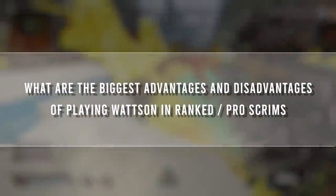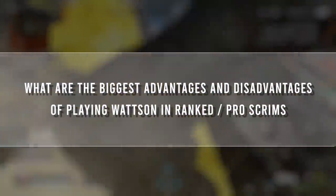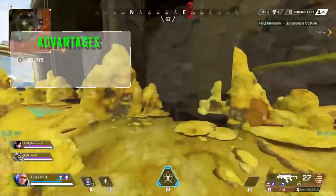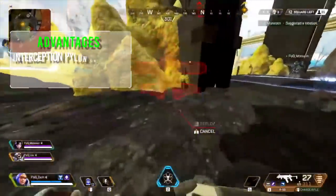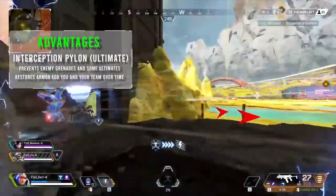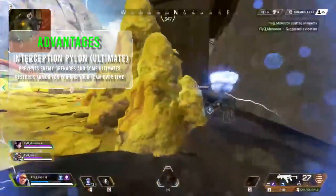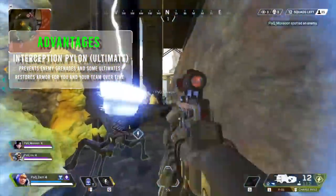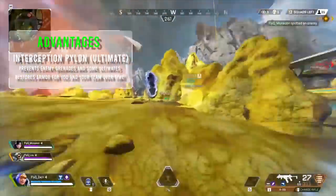So Zach, what are the biggest advantages and disadvantages of playing Watson in ranked matches or professional scrims? I think the biggest advantage to playing Watson in a ranked match or professional scrim is having the ability to throw down that trophy system so it can pick up a Gibraltar ult or some grenades, and also giving you that healing effect over time — that's really valuable because a lot of the time in professional scrims you don't get a bunch of heals.